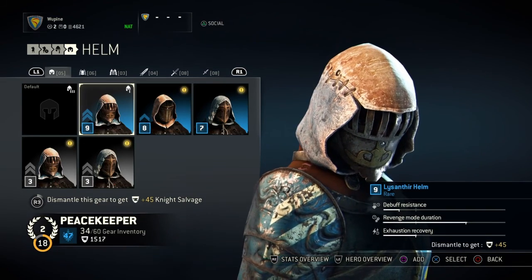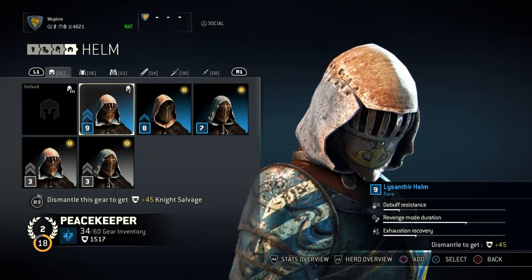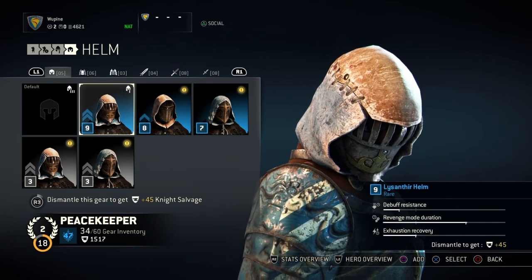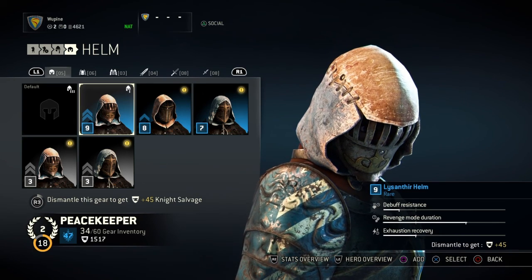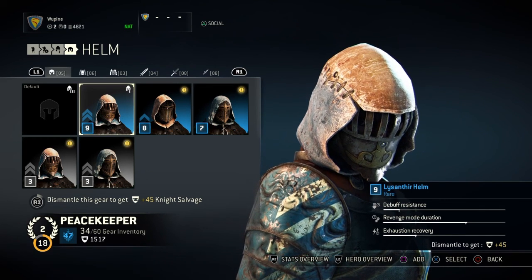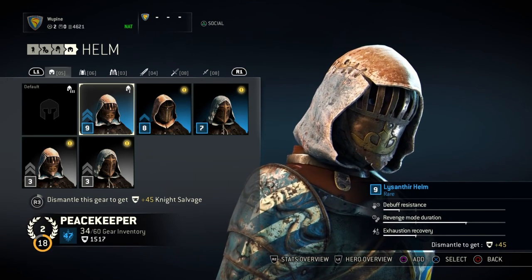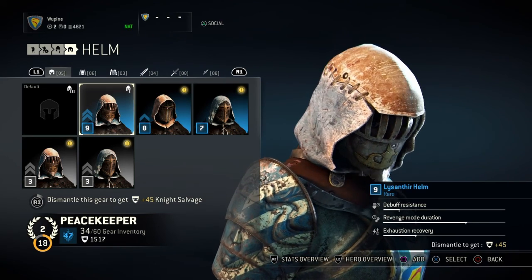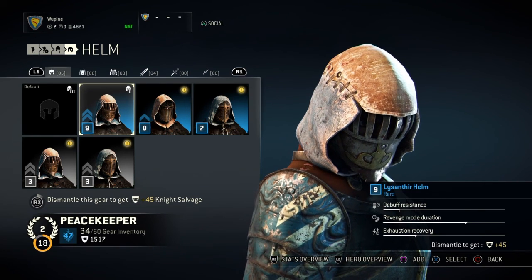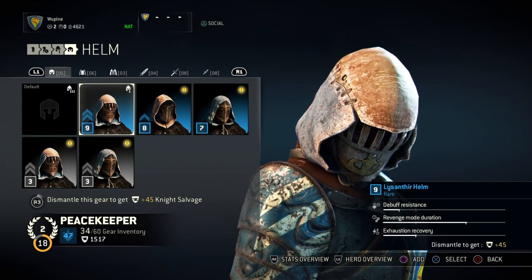For my helmet I like to go for revenge mode duration. I want to get into revenge mode as quickly as possible and have it last as long as possible — when that happens I'm like a train, I can wreck people all over the place. For the secondary stat I like exhaustion recovery, so if I do tend to get into the exhaustion phase I can recover a lot quicker. I can't wait till I reach my purple and orange gear and maximize these stats to perfect my gameplay.